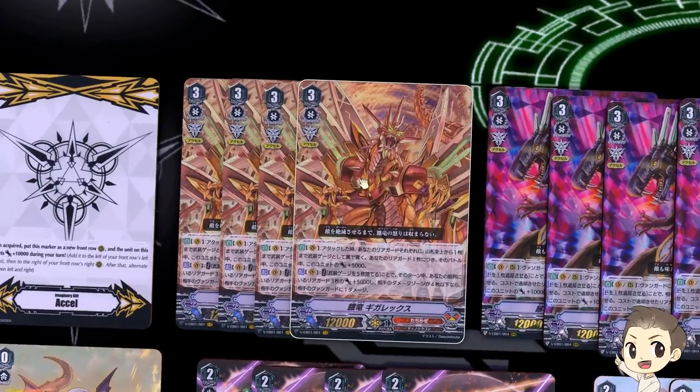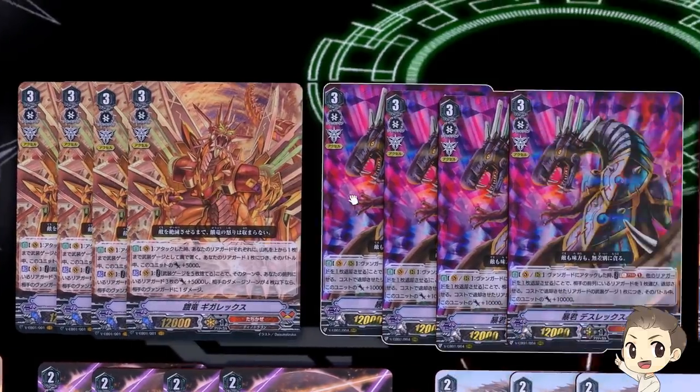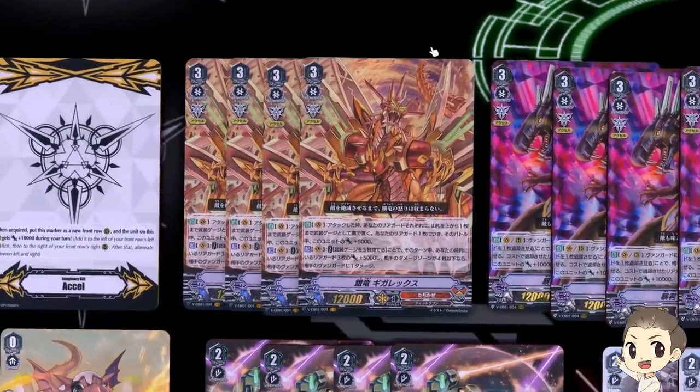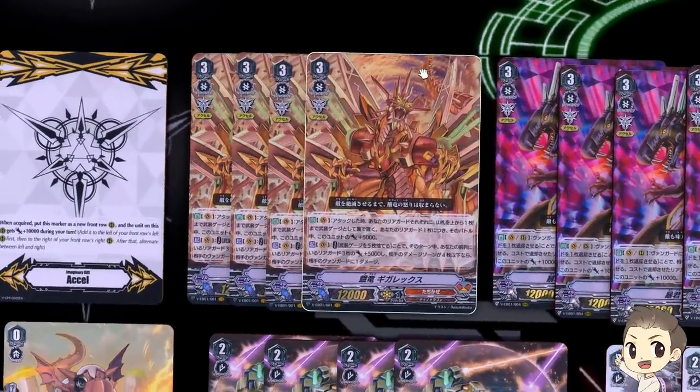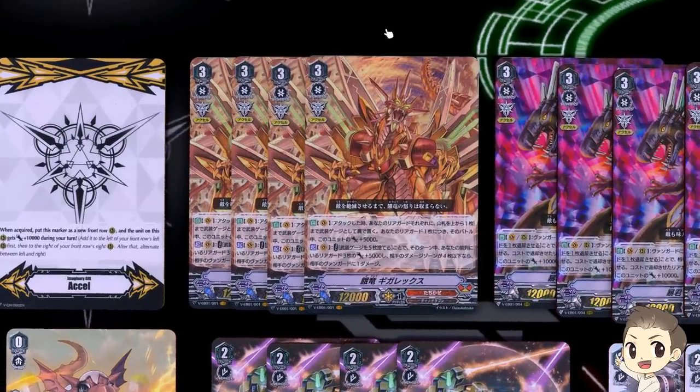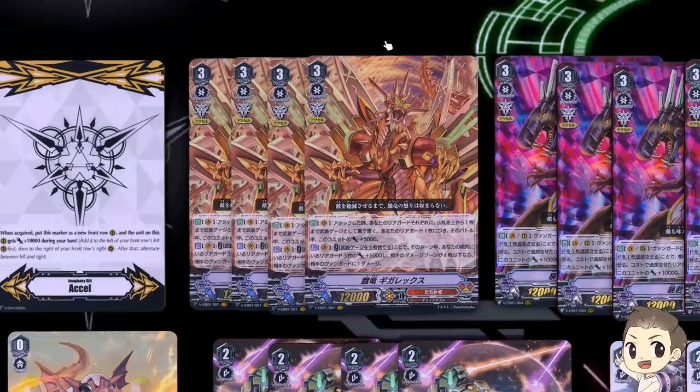His first skill is the enabler of the whole deck. It's what makes all your combos go, and that's what makes it really amazing. You really do need to ride into him — bricking and riding into any of your other grade threes hurts a lot. He enables your entire deck, your entire combos, everything. Keep in mind that he is the enabler. You don't want to aim solely for the second skill, but you still want to use it sometimes if it comes to that — overall, just go with that first skill.